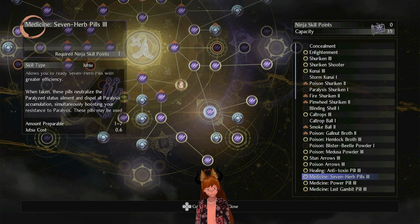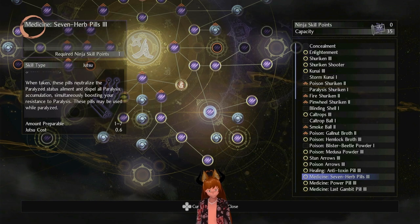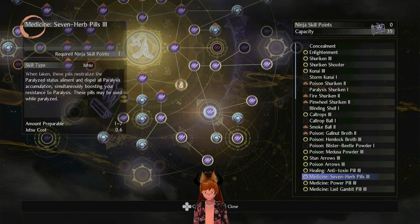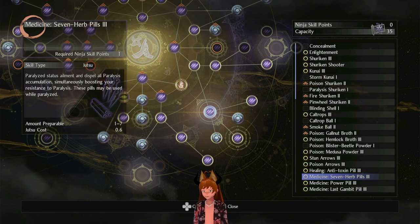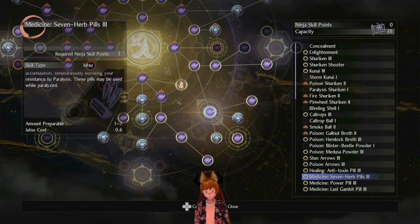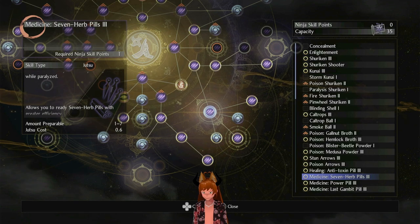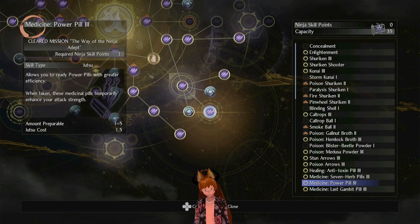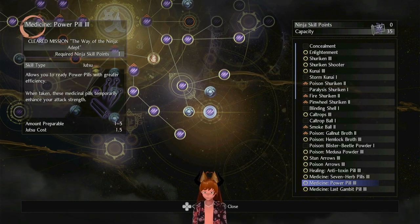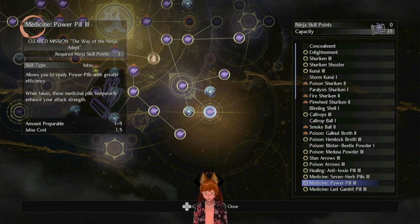Seven Herb Pills neutralize paralysis and increase your resistance, and they may be used while paralyzed — basically a reusable acupuncture needle. These can be good against Nure-Ona if you're dealing with constant repeated paralysis on a level. Power Pills are actually really powerful: they just increase your attack power with no cost, and they stack with a lot of other things. Pick these up — it's simple, easy, and good.